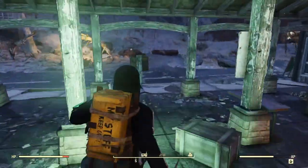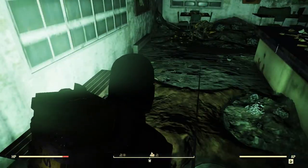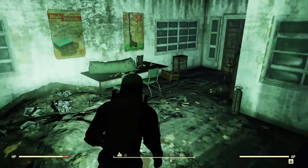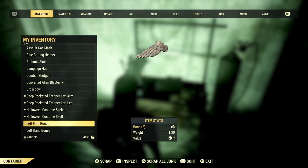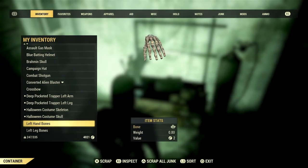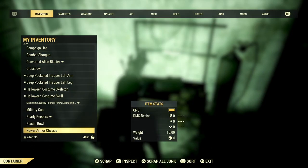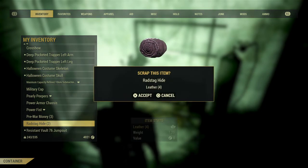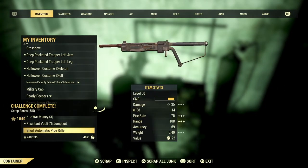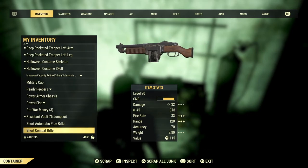Bones? Left foot bones, left hand bones, left leg bones, pelvis — get that as well — and the rad stag stuff, right arm. I've completed that challenge to scrap five lots of bones.